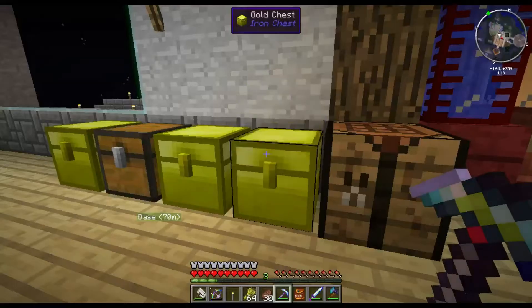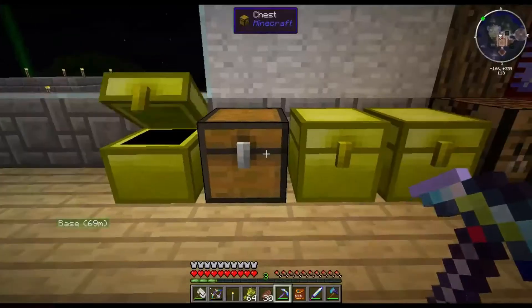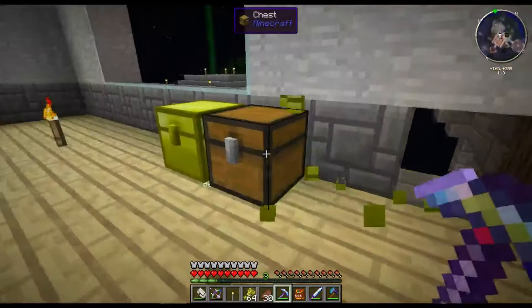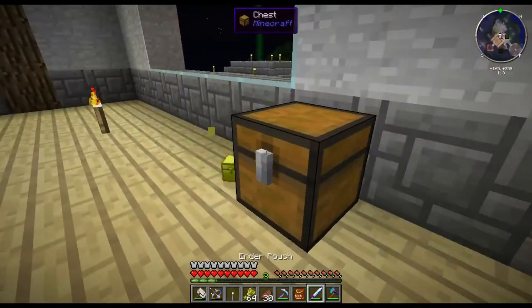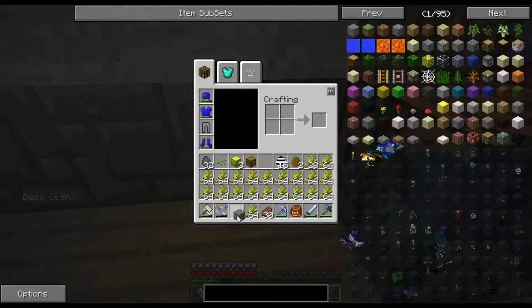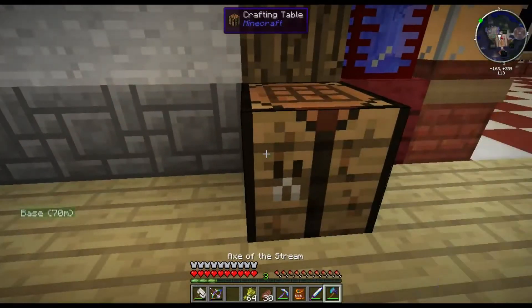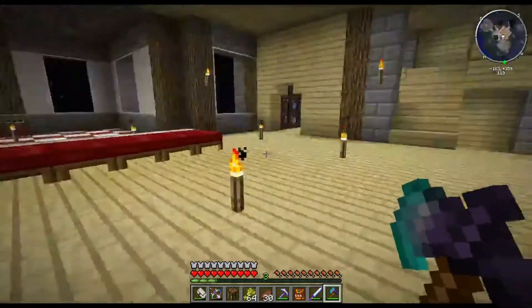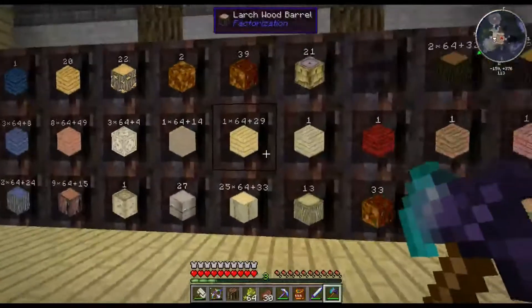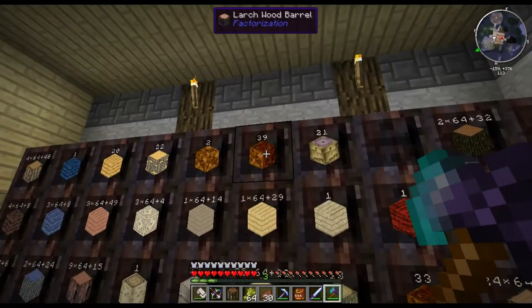These chests and this crafting table shouldn't be here because they've all been emptied into the computer system now, except for those spawn eggs which I'll take out. As you can see, we had a big clean up and tidy — there were boxes in all directions doing loads of different stuff and chests everywhere. So we upgraded the storage on the computer system again, which takes an absolute nightmarish long time.